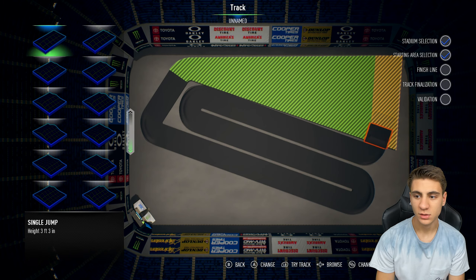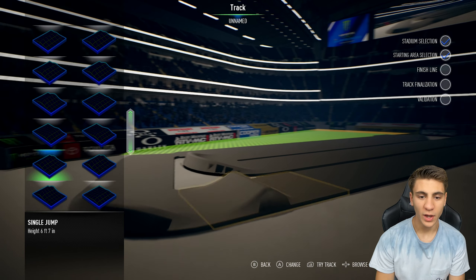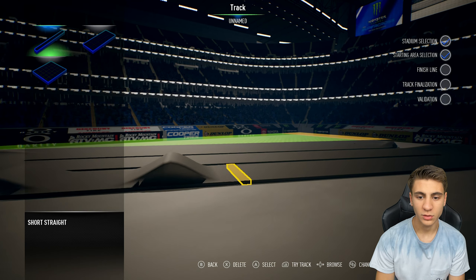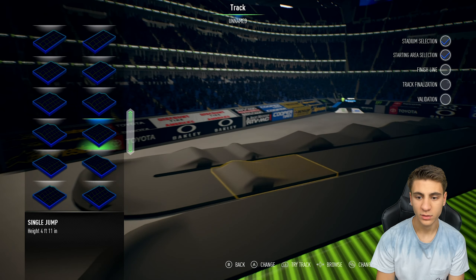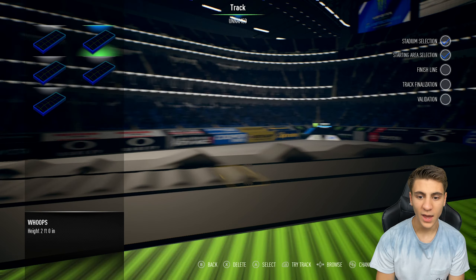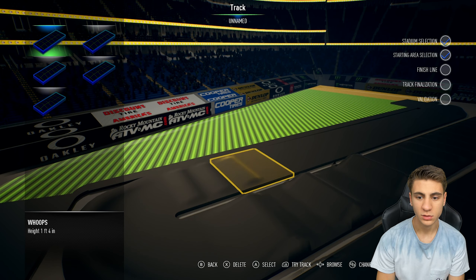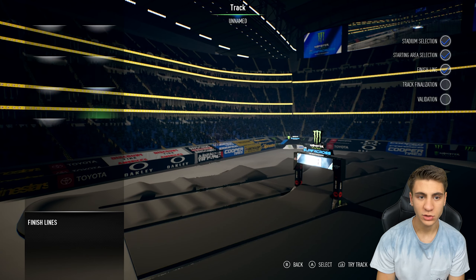Now that we got it laid out, we can go ahead and put in the jumps. Right here is our first little straight. We got to remember that these are not factory bikes — these are much smaller bikes. So we'll have a little jump, then that goes onto a table, space that out, then a little double, space that out some more, then another little double. We'll come around this turn right here, and the next section is going to be a whoop section. Start off with small whoops, work our way up, then it drops down, space that out, put in a little triple. Coming around here, throw in a few whoops — another little whoop section — and then we'll have our finish line jump.